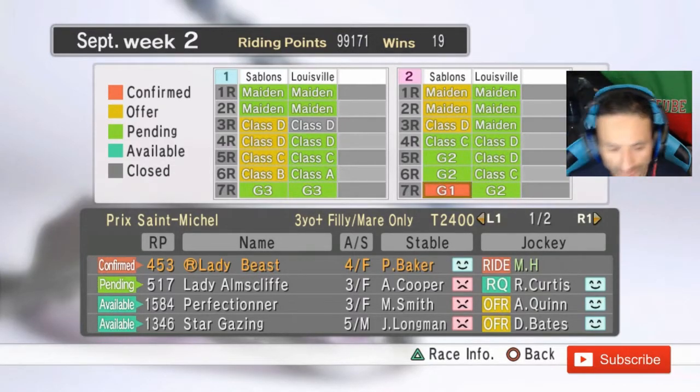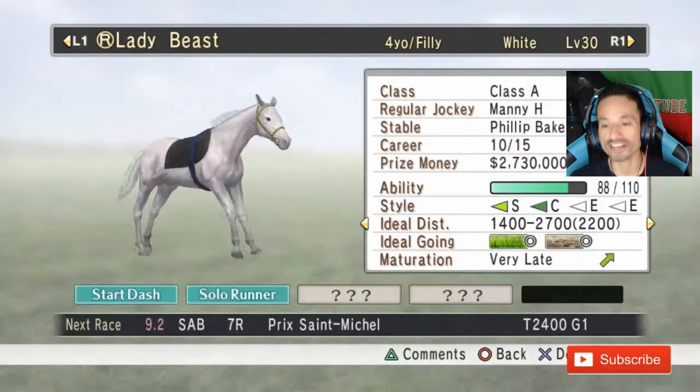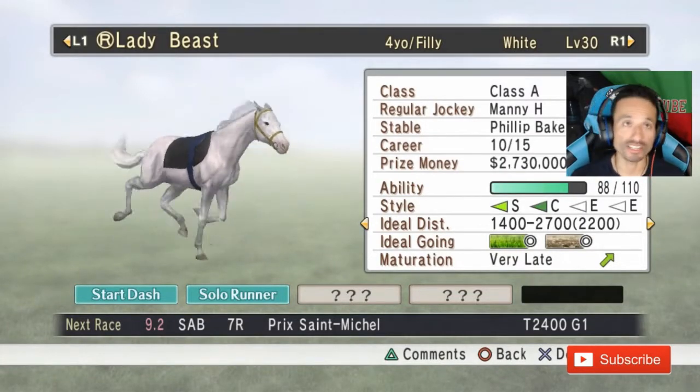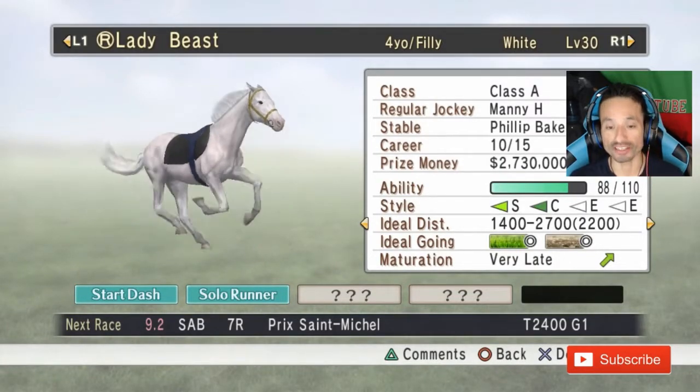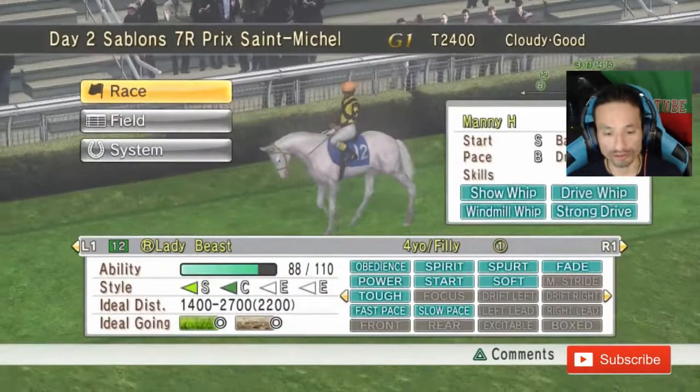Hey, what's up guys! Today we're gonna see if we can get a couple of great ones. On this one I got Lady Beast, a four-year-old filly, and she's racing in the St. Michael — a great one. She's four years old. Let's look at her right now — she's barely at 88, definitely not her highest peak, but let's see if we can get this win. She's the favorite at 88.